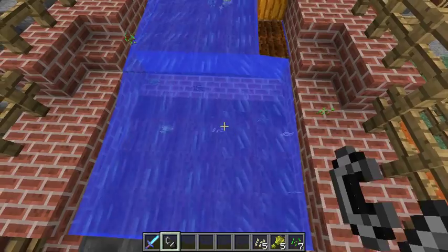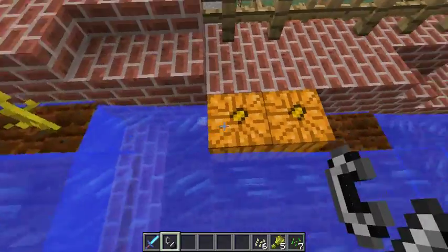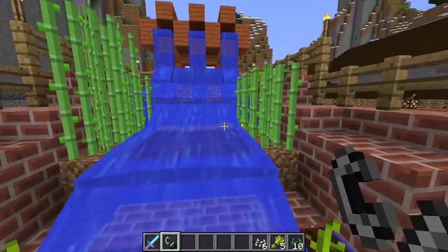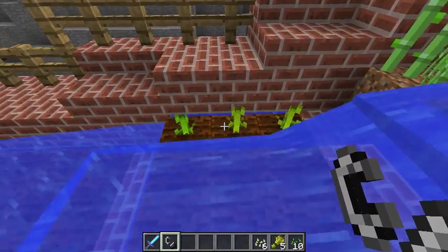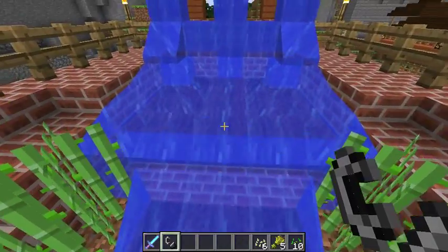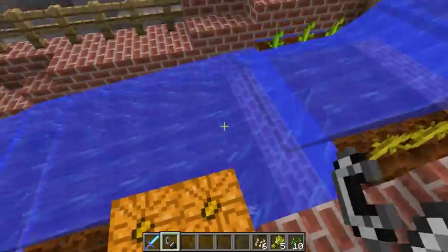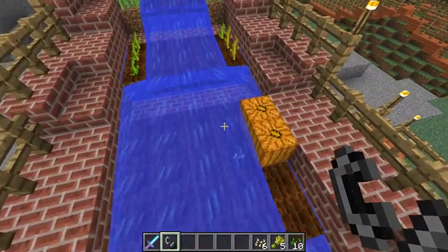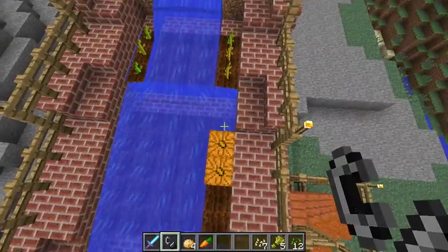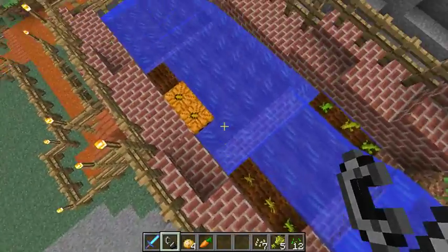And there we go - can you see all that? We have some wheat, we've got the seeds, some more wheat, carrots, potatoes which are getting stuck around the pumpkins. Just a quick rough layout to show you. We have the sugar cane - obviously that won't break because you need normal dirt in order to grow it on, you can't use hoed dirt. The water doesn't break pumpkins, but it can break the stalks, as you can see.